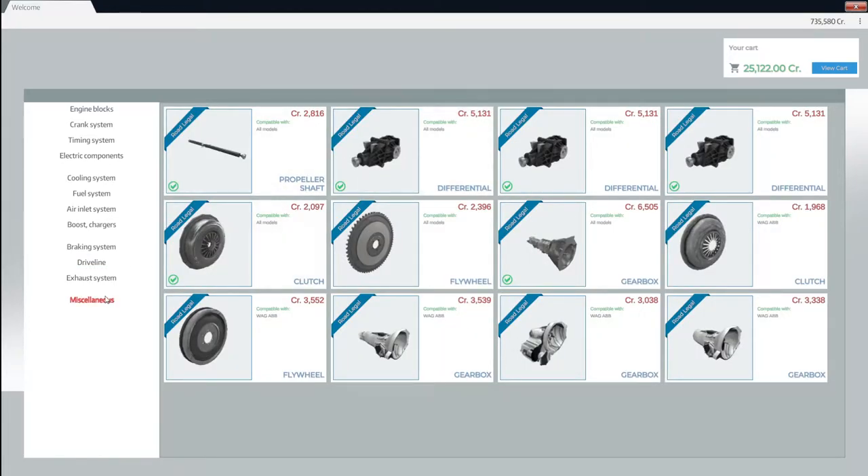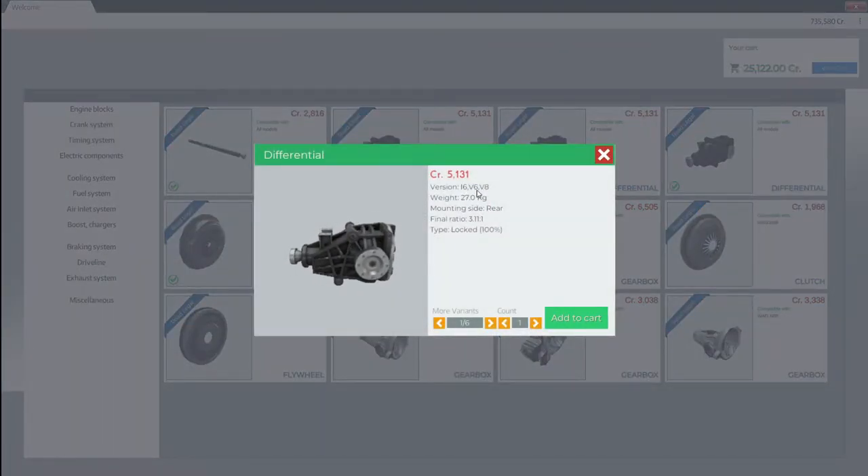We're gonna drive the drivetrain over here. We're gonna have to get ourselves a rear diff, because I've noticed this car for some reason doesn't have a rear diff. This is the N96 V6 or V8, 27 kilograms. 3.11 equals to 1. I can't remember — I think it's something to do with this shaft. If it turns once, it turns the other gear 3.11 times. I might be completely wrong, guys, so don't take my word for this. You can do your own research.